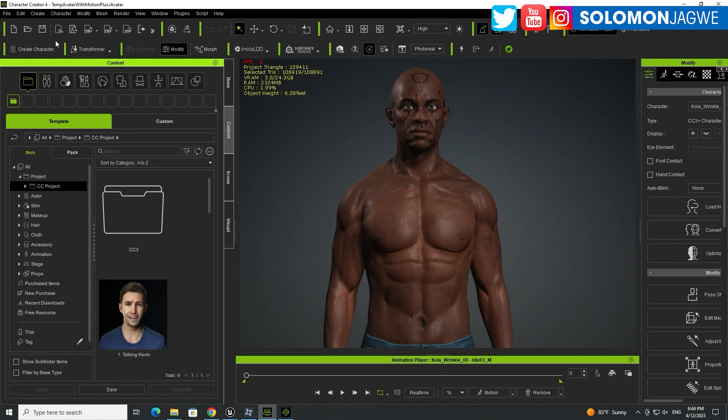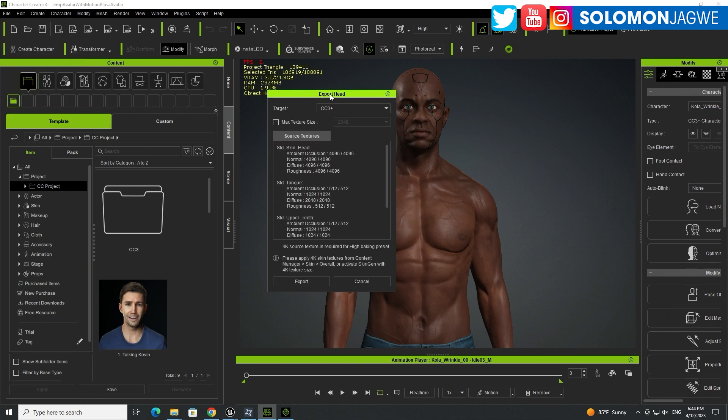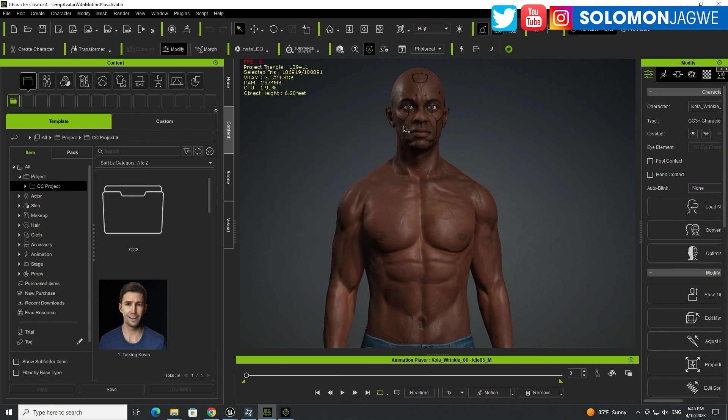The way this whole process works: select the character you've made in Character Creator 4 — this will be version 4.2 — go to File > Export Head, drop down and choose Mesh to MetaHuman Male or Female. Make sure the back textures are set to high, the body at 4096, and the head also at 4096. Keep all textures at high resolution because the conversion needs them for MetaHumans.